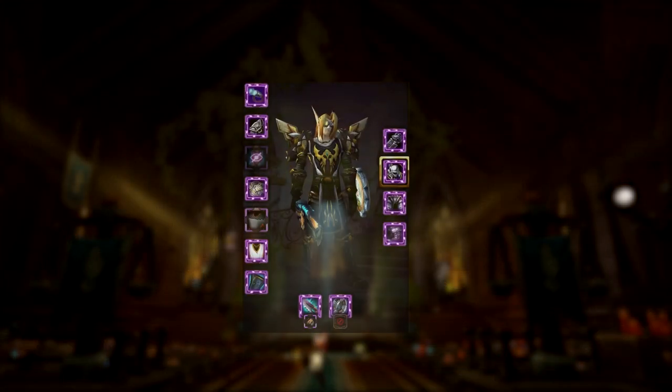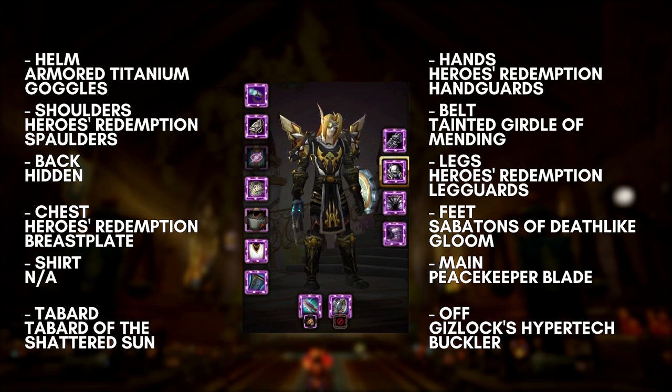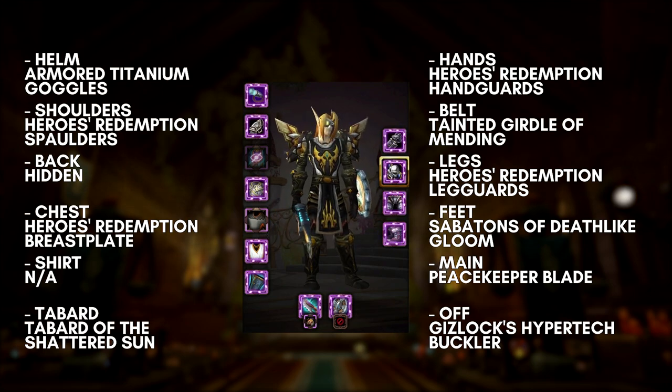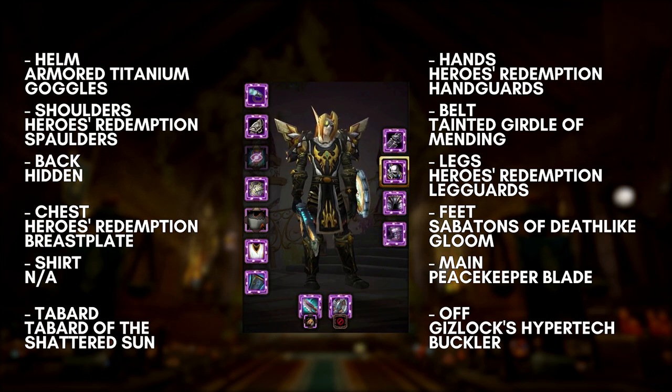Let's start with complete sets, starting with a classic Tier 7 set. I guess you could say this has a lot of sentimental value — this happens to be the first cosmetic set I ever bothered making before there even was transmog. Most of the parts here are Tier 7, with a few exceptions that give it a little flavor and a bit of a technological look since I'm an engineer. That includes the Armored Titanium Goggles, which is for engineers, the Peacekeeper Blade from Trial of the Champion, and Gizlock's Hypertech Buckler. There's also what's still my favorite tabard — the Tabard of the Shattered Sun.